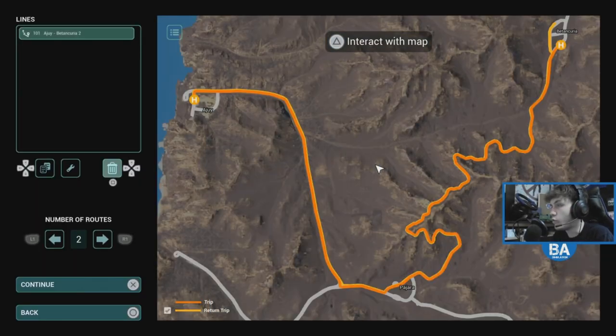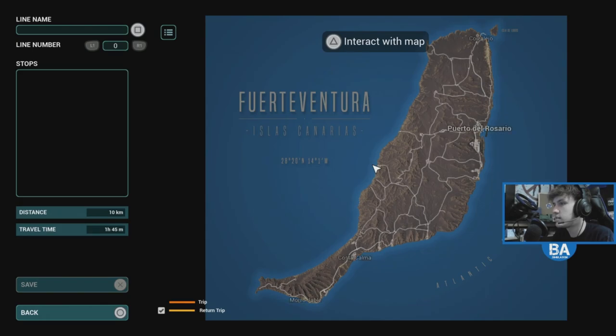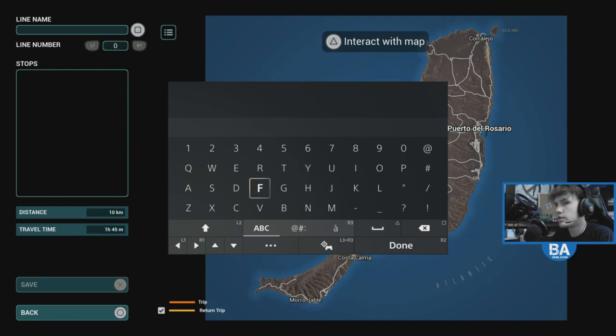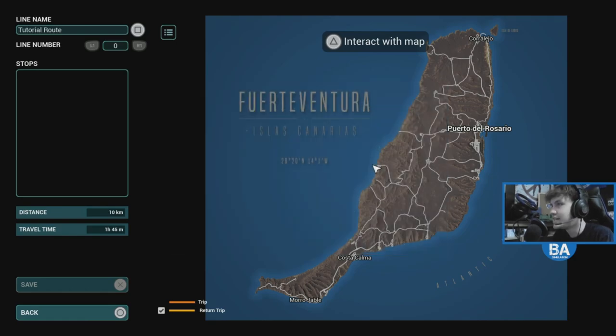I'm just going to quickly delete the route I've already made. So what you want to do is you'll start on this screen here. Use the D-pad to go to the little checklist or bits of paper, press Square — which on Xbox would be X — and you can see the line name. I'm going to press Square, on Xbox it would be X, then press A if you're on Xbox or X if you're on PlayStation. I'm going to call this route the 'Tutorial Route.' It would be a very weird name for passengers wondering why it's called Tutorial Route.